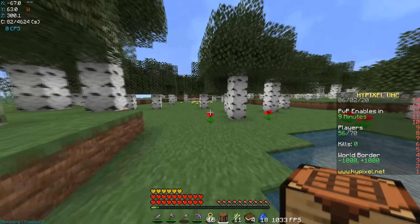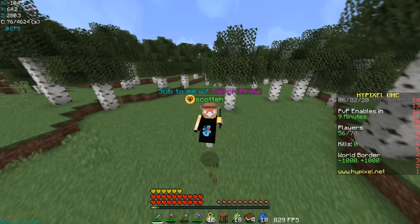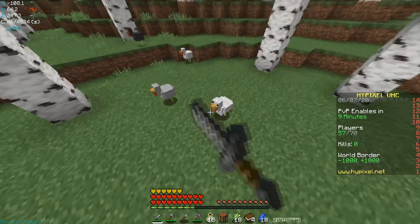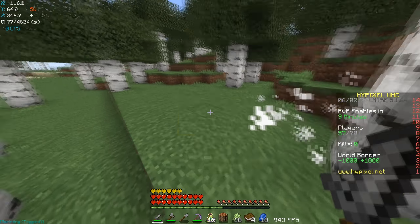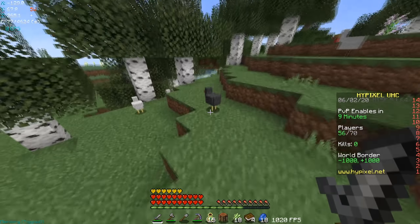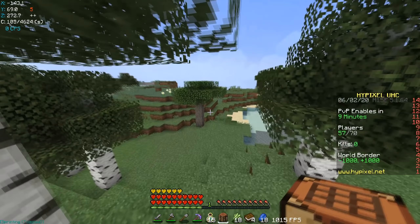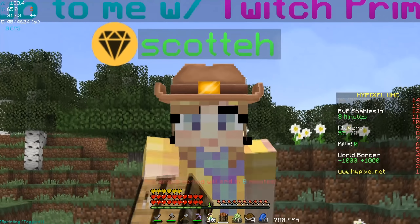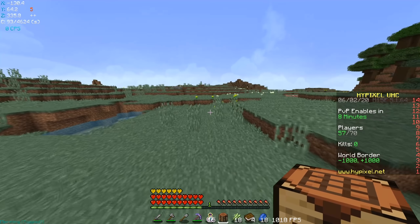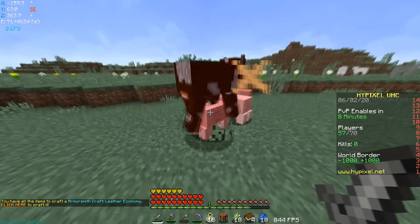Today I'm taking a suggestion from the comments once again. I saw a lot of people wanted to see the enhancement book rush again, so that's what we're gonna be doing. The enhancement book is a book that you can put in an anvil with another item — whether it be a bow, a sword, or armor — and it will act as a random level 30 enchant. That's why I'm going for it, because I could get like Powerful Flame or Punch 2, Infinity — a bunch of fun stuff.